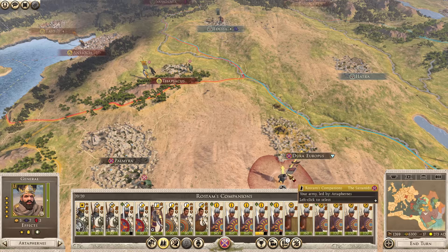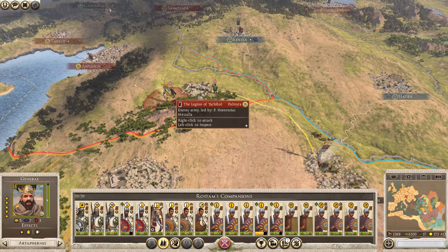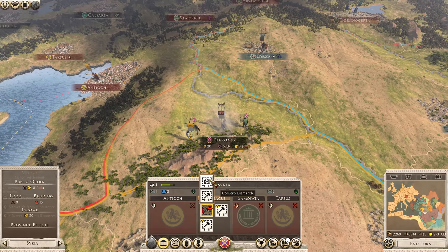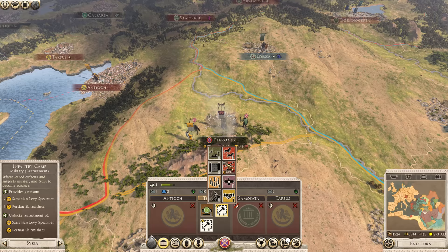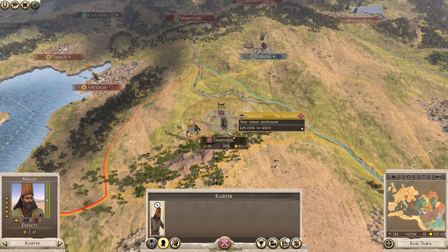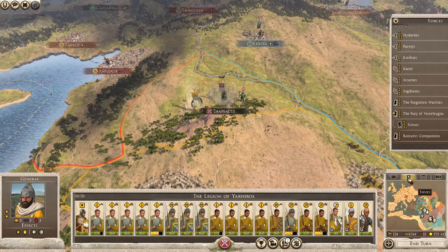Rostam's Companions - can he reach Thapsicus? He can, so he might as well just go and take that since we can't actually attack the army itself. It looks like we can just pick it up. We will have to convert this to the village, build up the Shrine and the Nomad's Camp. Next time, hopefully we can attack the Legion of Yalabol and try to hit them again with a Mass Poisoning.